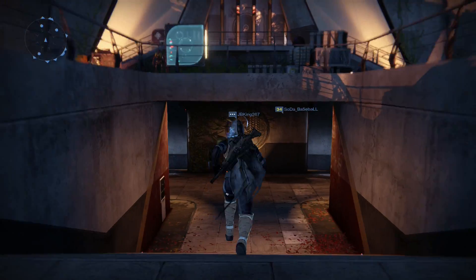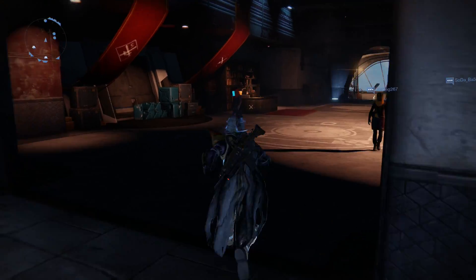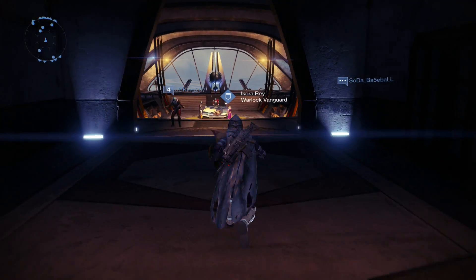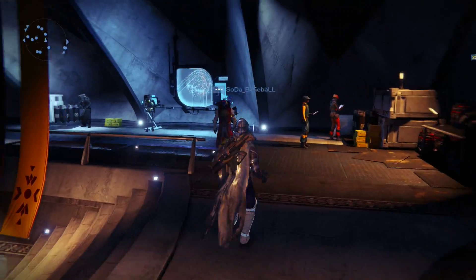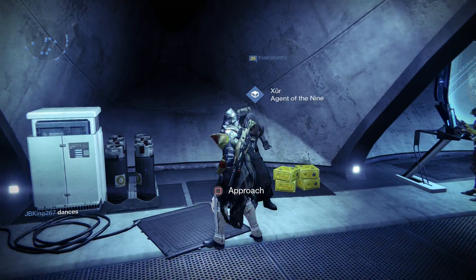Hey, what is up guys? It's Envy here today. Guess what today is? Today is June 26th. Is Xur selling us some good stuff today or some bad stuff today? So he's right in the — whatever this place is — caught on the right side. Let's see what he's selling us for today.